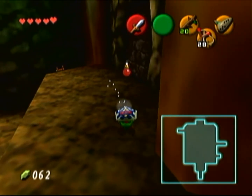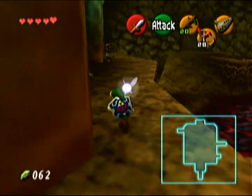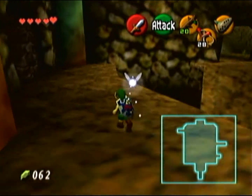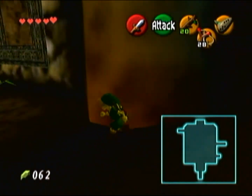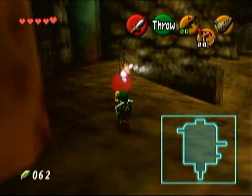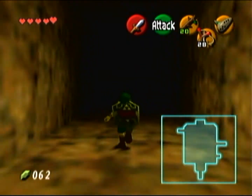On the other side of the room you can blow open this wall in the back corner to reveal a gossip stone. We saw one of those in the sacred forest meadow — basically you can hit them with your sword and they will tell you what time it is. When it comes to the Beamos, the only way to destroy them is by using a bomb flower. You can just throw one at it and it will explode right away. If the bomb lands directly on the Beamos it blows up immediately, but if the explosion just happens next to it, it will shut its eye briefly and then open it again.